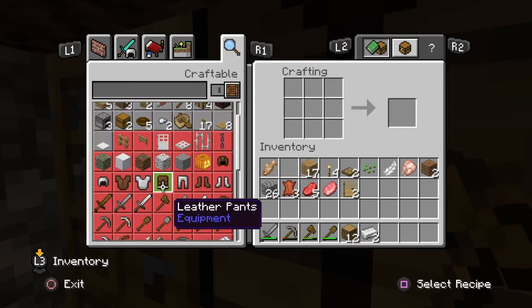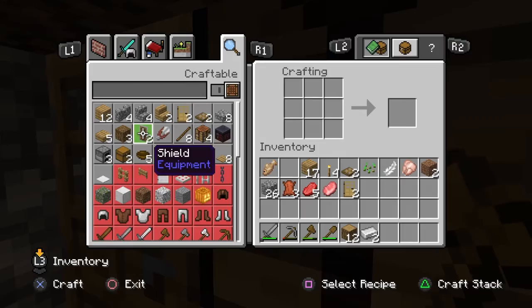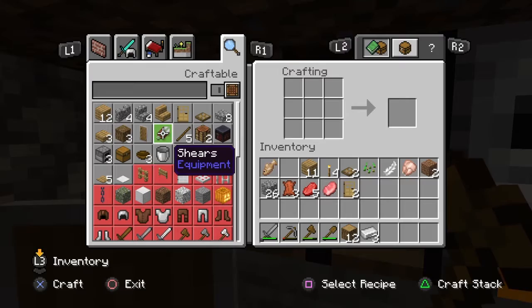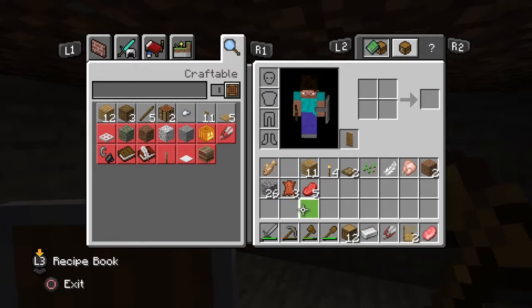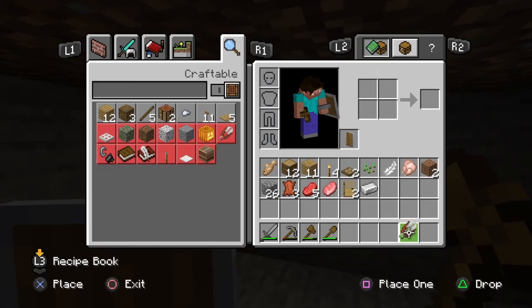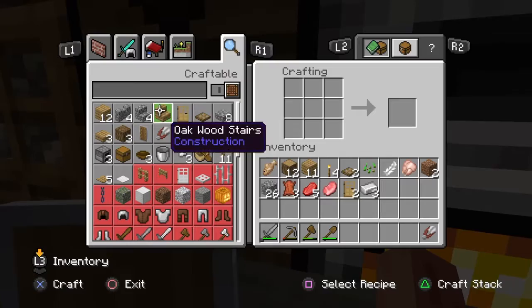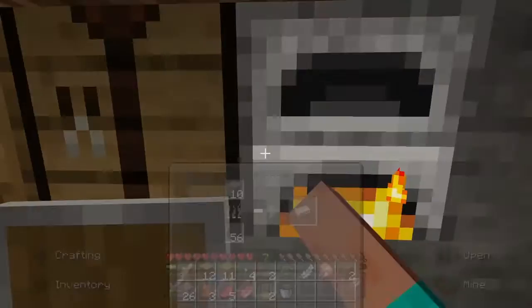Horse armor — yeah, you can always craft horse armor, since forever. All right, now I've got a shield. Now I trust myself to actually go out because I don't feel like dying. I'm gonna make some shears — I know what you're thinking guys, but trust me. I'm gonna keep these shears so I can get the most wool out of the sheep and then kill them for food. I'm also gonna get a bucket — you never know when you might need a bucket.